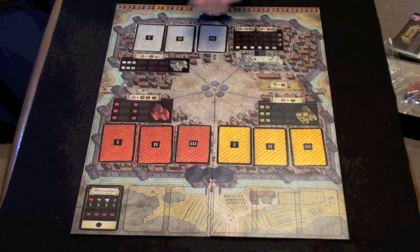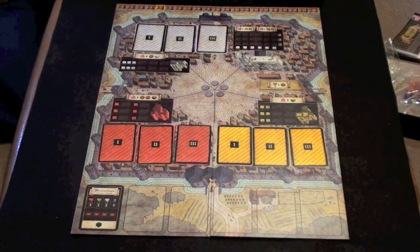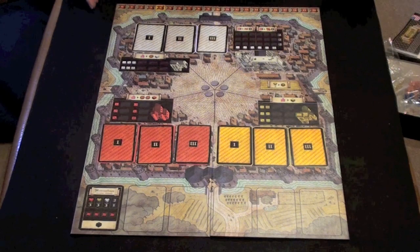Here we have the player board for Troyes. Along the top you can see a counter — this isn't victory points, it's a counter for influence, which is used and spent to modify actions, buy more meeples for placement around the board, change your dice, and do all types of general things.